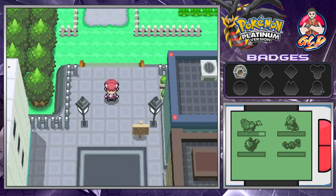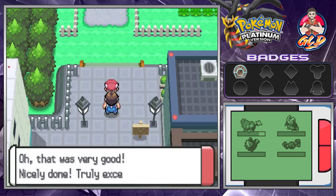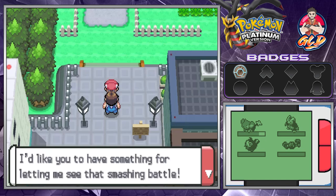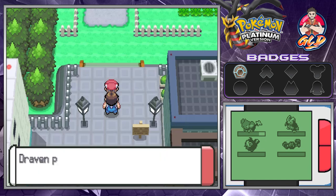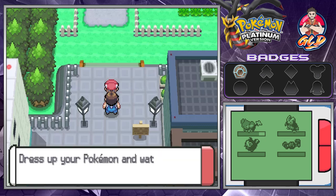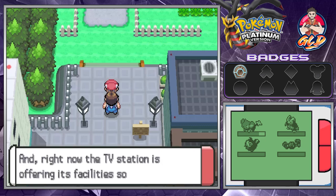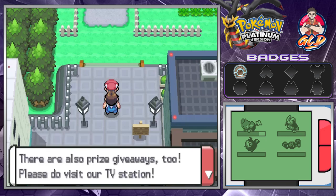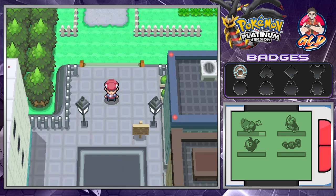A Jubilife TV staffer approaches: 'That was a smashing battle! Here — have something for letting me see it.' We received a Fashion Case. 'Contained in the Fashion Case is a whole spectrum of chic accessories and tasteful backdrops. Dress up your Pokemon and watch their appeal grow. The TV station is also offering facilities to visitors to dress up their Pokemon, with prize giveaways too.' I'm going to heal up my Pokemon and be right back.